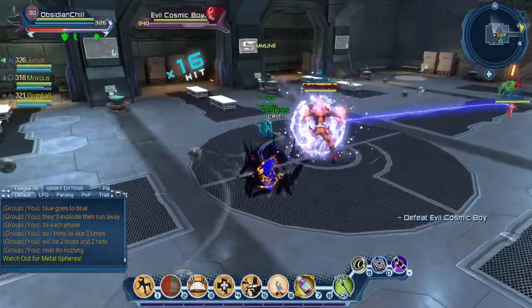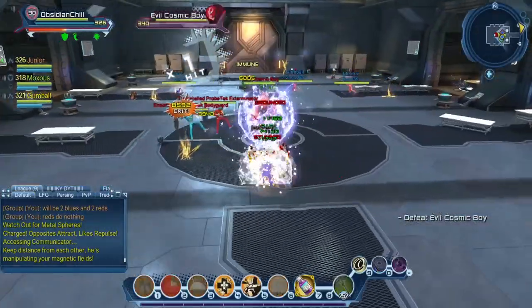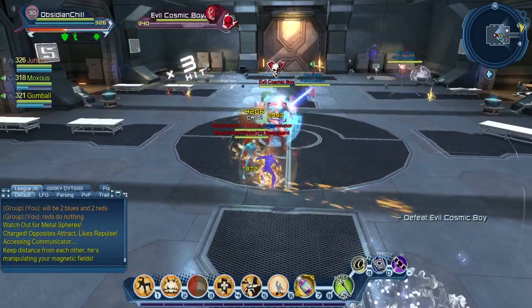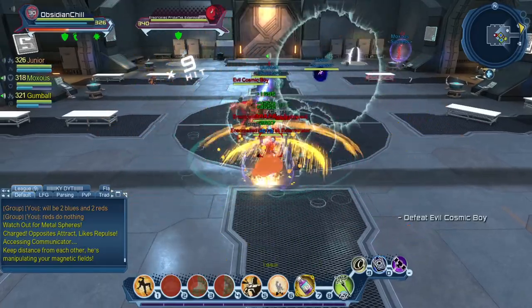What you want to watch out for is one of the phases where you get transformed into the colors. I'm going to walk up to Junior, we're going to explode and proc, then I'm going to run away. Junior is going to run back to the back terminals to turn the cog to clear his positive charge.